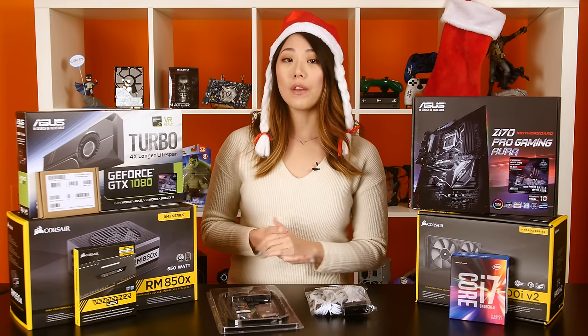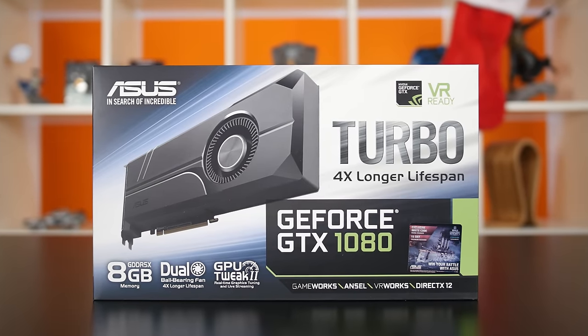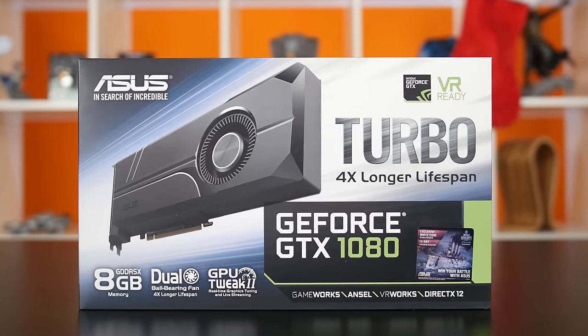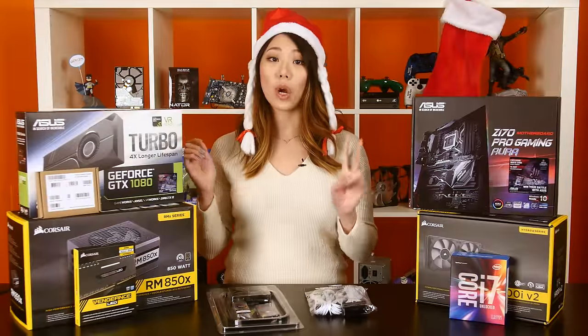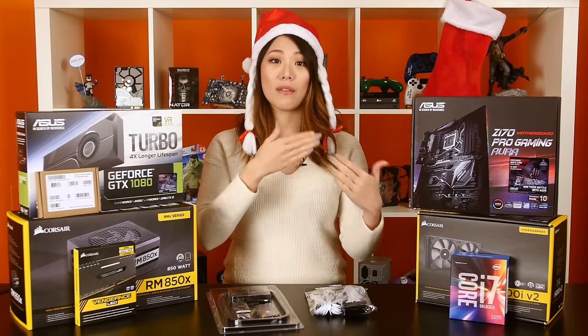For our graphics card, we've got the ASUS GeForce GTX 1080 Turbo. Now you might be wondering why we went with this instead of their more expensive Strix model, and the answer to that is just like the i7 we chose earlier — versatility. The Turbo's blower-style fan is great on its own, but even better if you're pairing up two cards in SLI or using it in a very compact system where you may not have as much airflow.